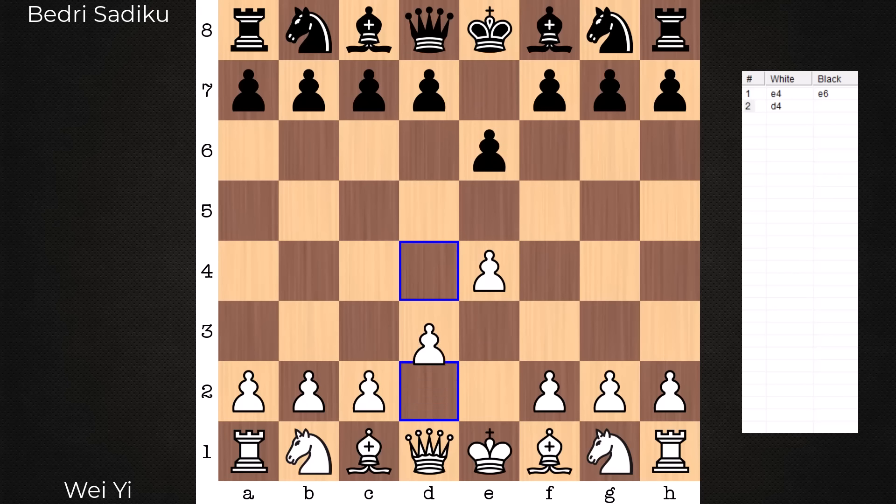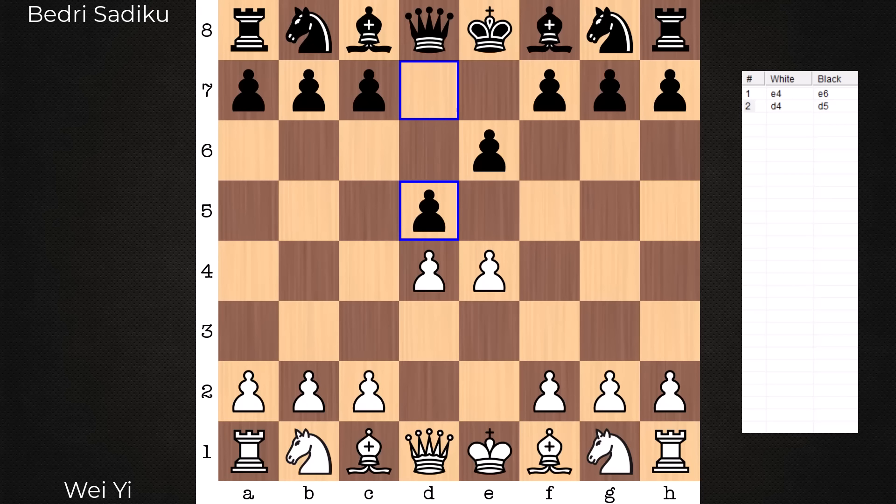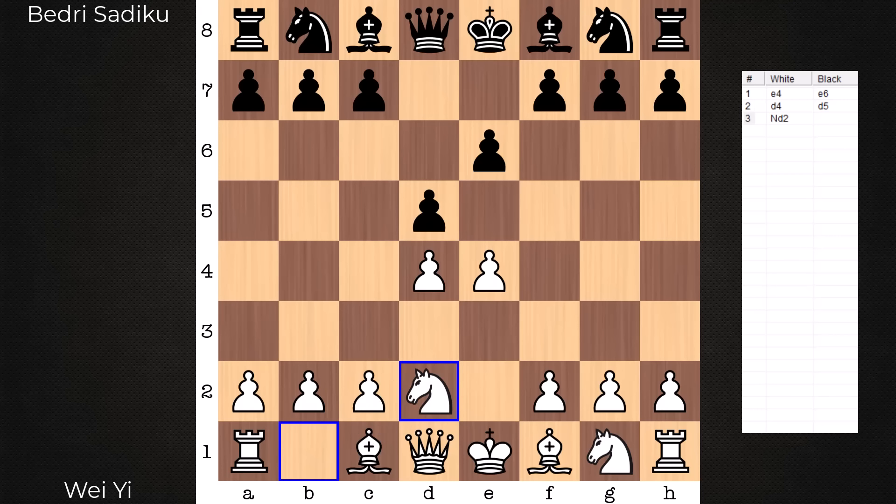Hi everyone, it's Jerry. I have an instructive game to share with you from the 2016 Olympiad. On the white end, Wei-E, playing against International Master Bidri Sadiku. I think this game can be especially instructive for those of you who encounter opponents who like to push a lot of pawns in the opening phase. We're going to see how Wei-E handles such an opponent, and what he's not afraid to do.